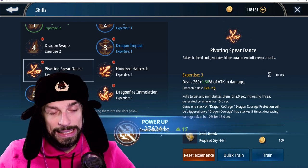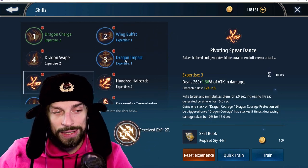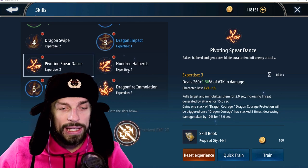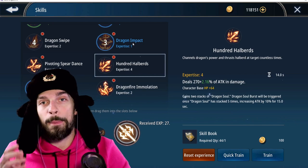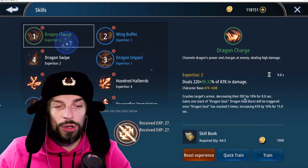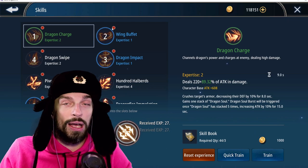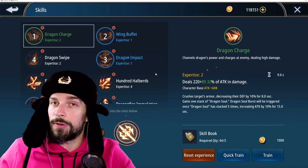Each skill level-up gives your character base stats that will actually add EP. You can focus on the skills you use a lot and level them up mostly, but then you'll have lower EP because you won't get those cheap stats from skills you don't use. On the other hand, leveling the skills you use increases your damage with those skills, so in the long run this is a better strategy — you'll be stronger but have lower EP.